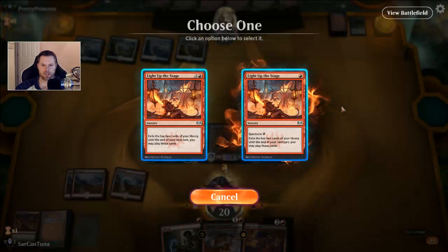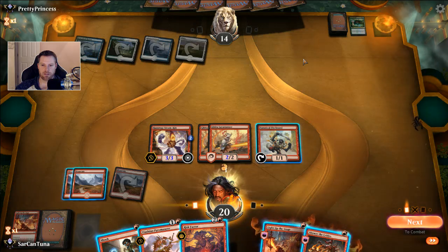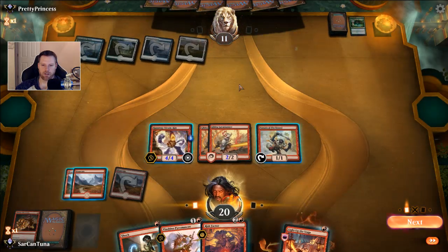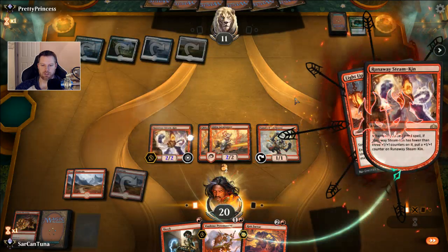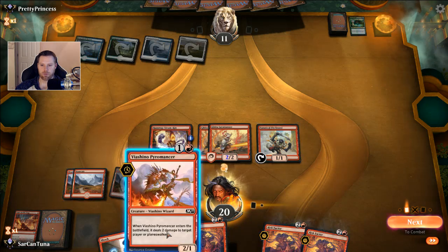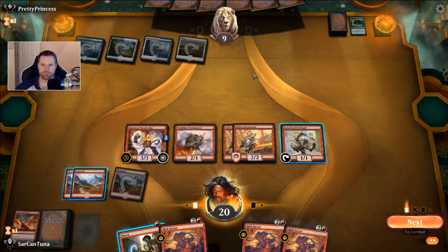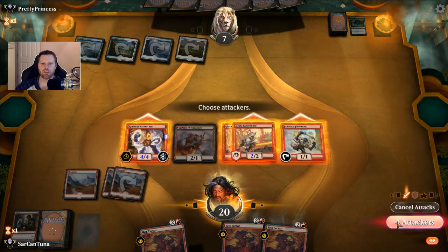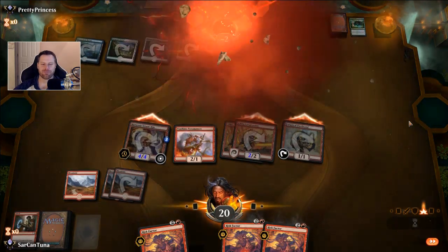We get another Light Up the Stage and a Skewer the Critics — so we do our Skewer. This is insane right here, I can't believe this is allowed. We pull the mana off, light up the stage again with our free mana. Two Risk Factors — not quite as ideal, but we drop a Pyromancer. We shock him and that's game. This is insane. How is this allowed? You just die. Those are the games where I do feel bad.